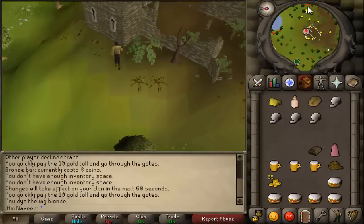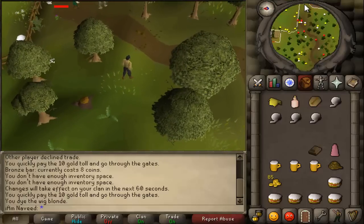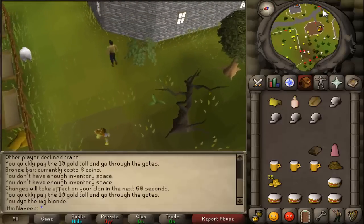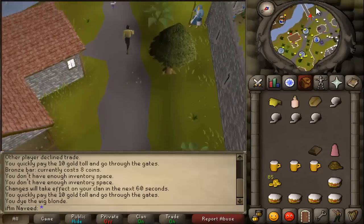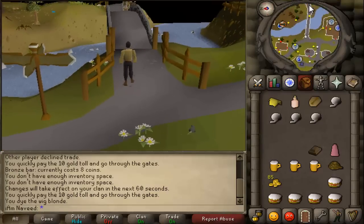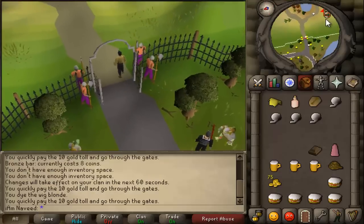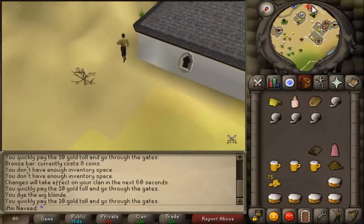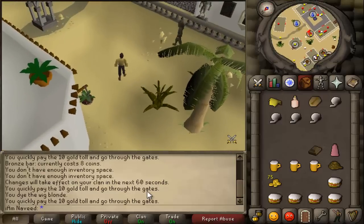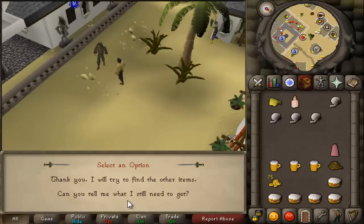Now that you have the key imprint on the bronze bar, travel back and talk to Osman — the man outside of the Al-Kharid palace. If you have a ring of dueling, use it to travel to the Al-Kharid Duel Arena, which will save you a few minutes of walking. If not, travel all the way back through the gates, paying 10 coins again. Give Osman the key imprint on your bronze bar — he will be very happy about it. He will then mention that you must pick up the key from Leela, who is north of the jail and south of the field.